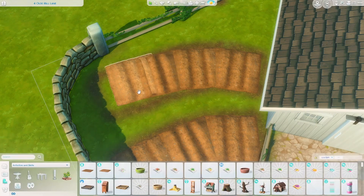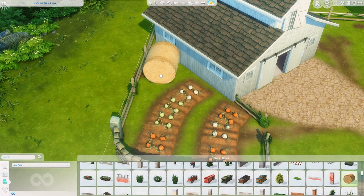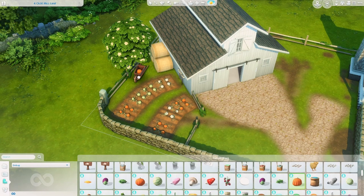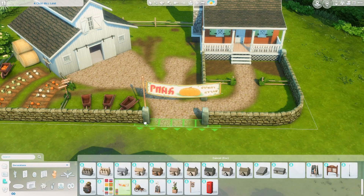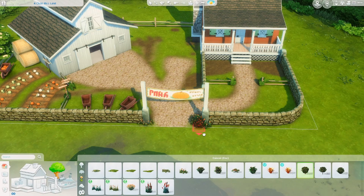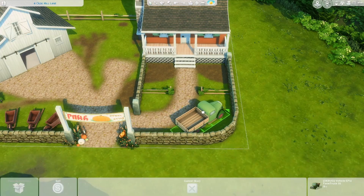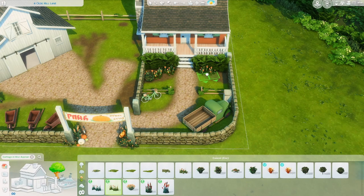Now I'm adding in the pumpkin patch area using the garden plots from Cottage Living. I placed them in a slightly unusual orientation, so I'll play-test it to see if it's functional for gardening. I also added in some wheelbarrows, which I imagined could be used for getting pumpkins from the field. This banner from Cottage Living worked so perfectly for a pumpkin patch — it's like a hero item for this build.